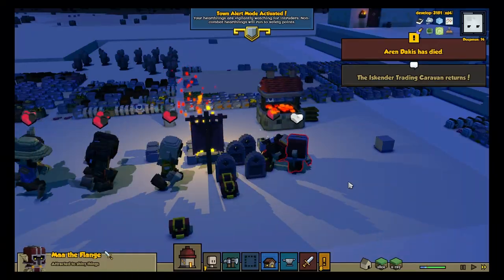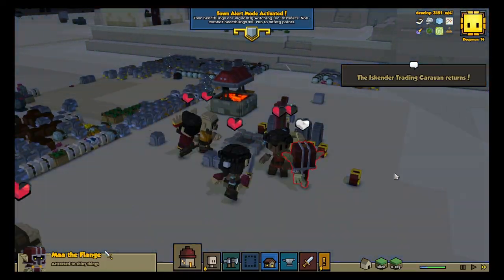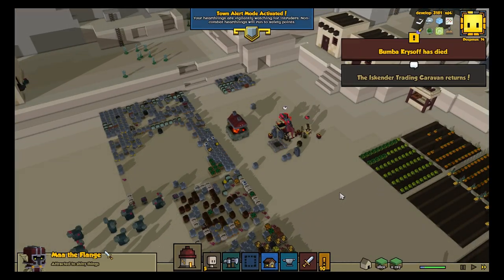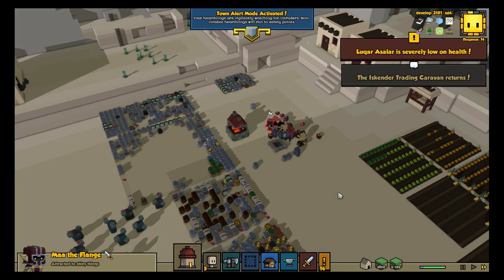They'd run up to the marauder and immediately run away — his menace was just too high. Over the course of the next day, despite promoting person after person to footman, we watched as that one marauder decimated the whole town without taking a single hit himself. "This is completely ridiculous!" said Richard, who had just joined our playtests.